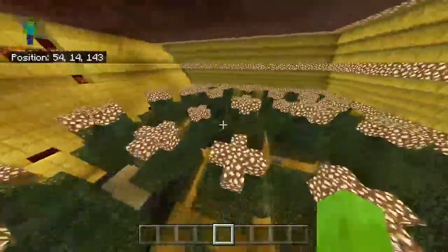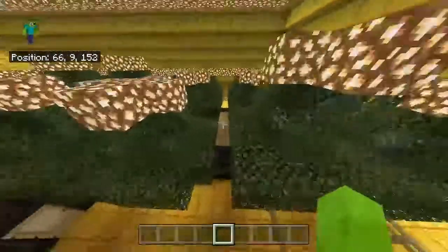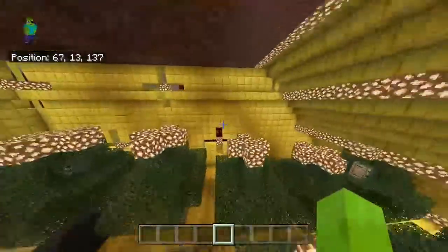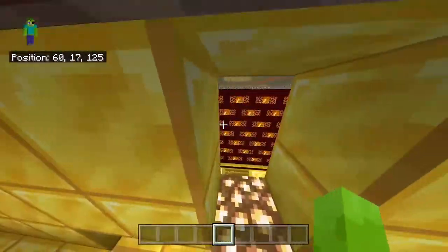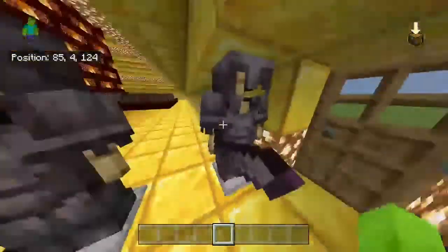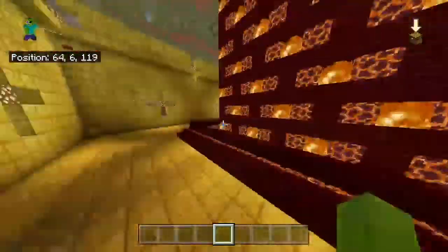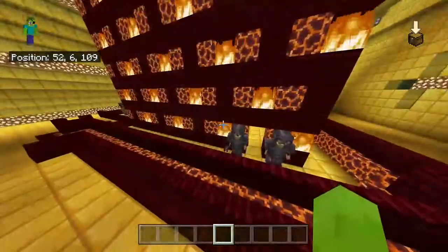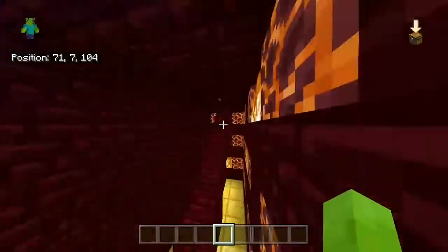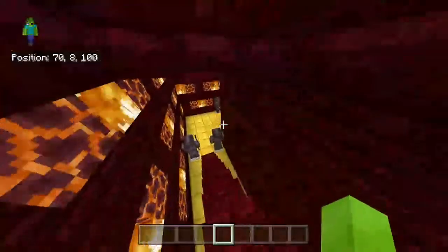And then this is Taurus — we got a birch tree forest with glowstone on top of all the trees and little houses speckled throughout the forest. And then Aries, the first of the zodiacs, has a whole army with netherite armor and a giant nether brick mansion in the middle with amethyst riches on the top floor.